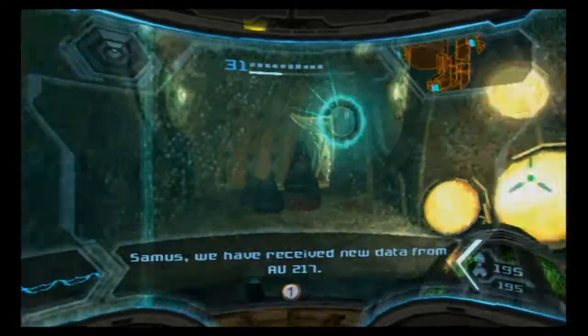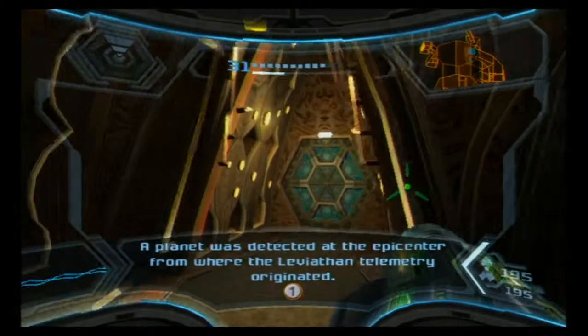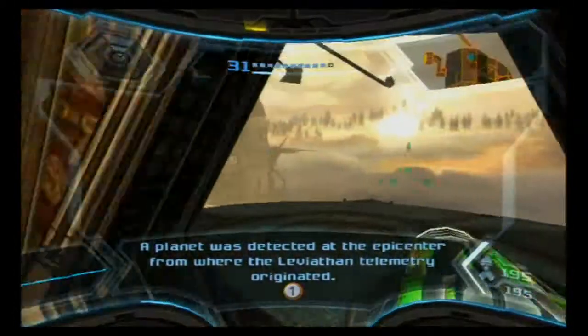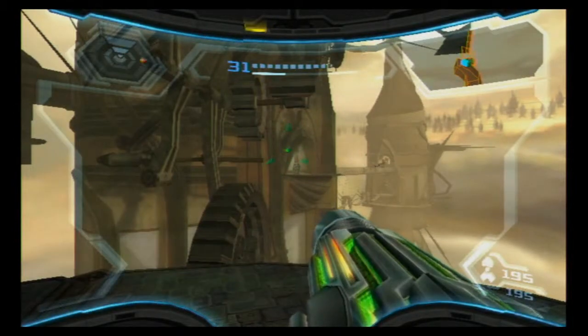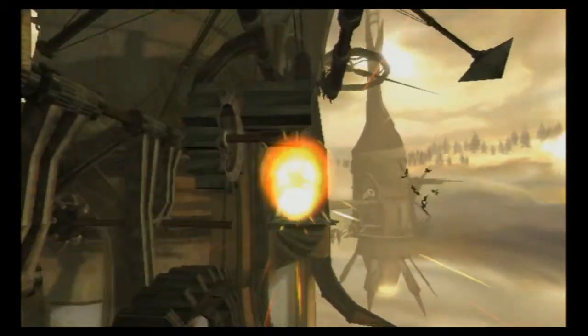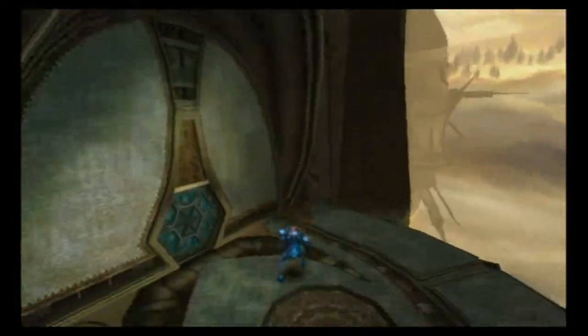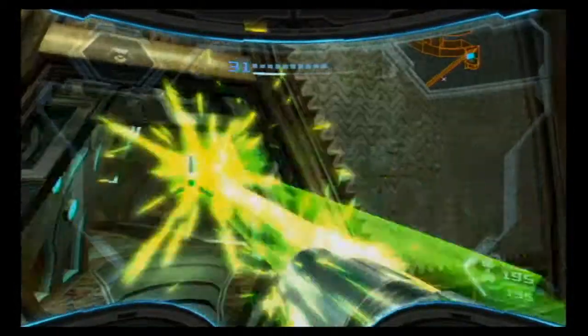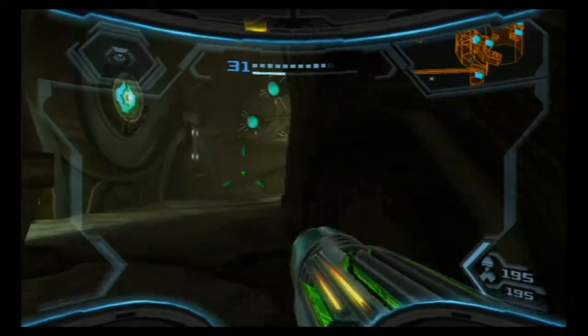We have received new data from AU217. A planet was detected at the epicenter from where the Leviathan's geometry originated. We have named this planet Ace. Now, that Leviathan's secret message actually really hints at the true nature of Faze.